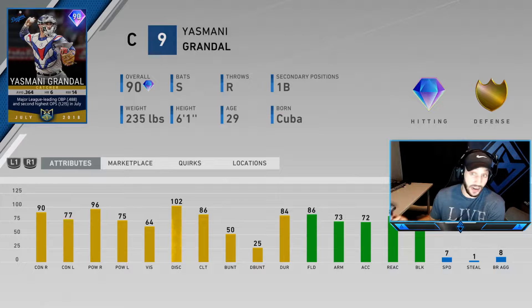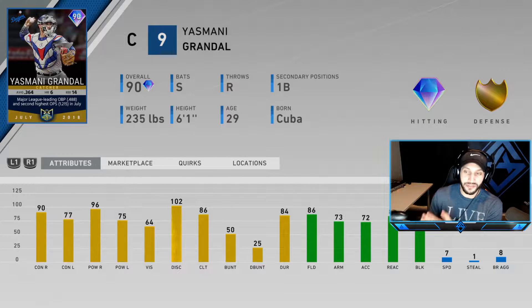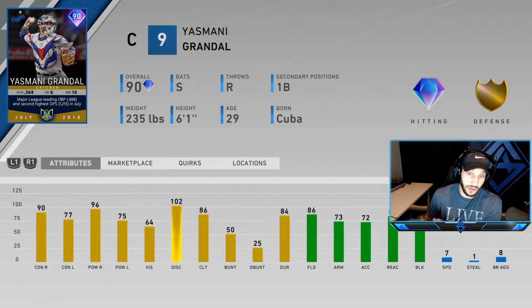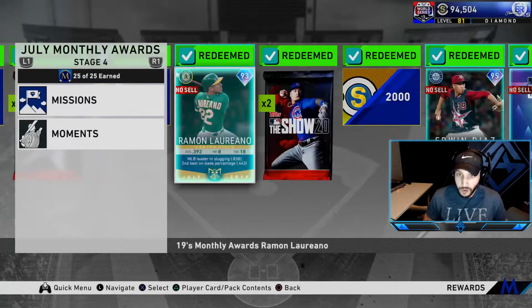They also released a 90 overall Grandal - another player who plays way above his attributes. He's going to crush righties, he'll be okay against lefties with 64 vision. He has good fielding behind the plate with 83 blocking. The problem with this card is the 7 speed. I'm debuting him but I don't see him lasting on my team - I just can't have someone basically running in quicksand on my squad.